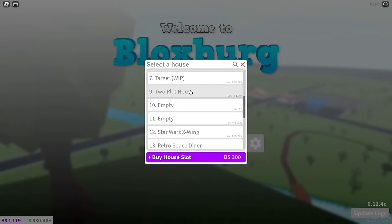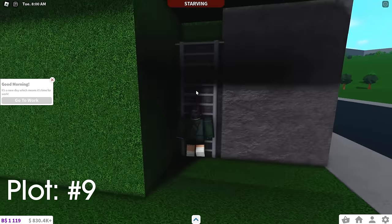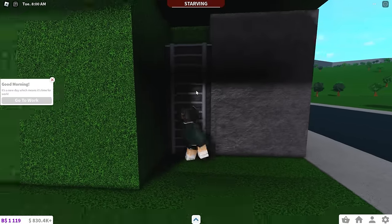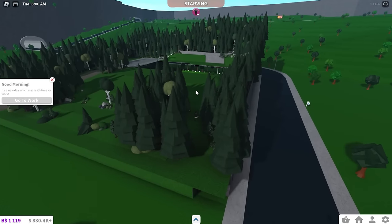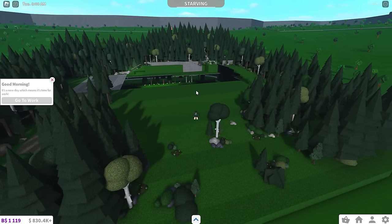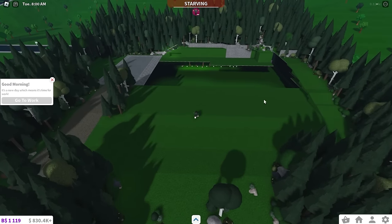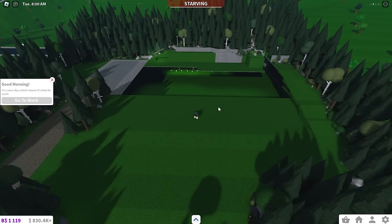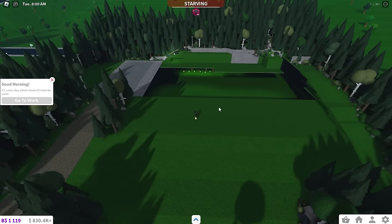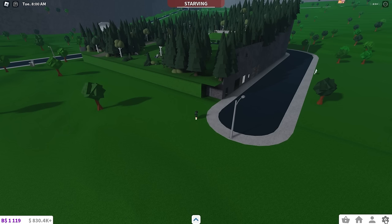The next plot is called Two Plot House. This build actually has a cool story behind it. Long story short, I was trying to build Bloxburg's first ever two-plot house for three years straight. I was five attempts in at this point when I built this. I gave up on it, and there's a huge gap here because there was a house — but I deleted it, because long story short, I kind of copied people for it. It was a cool project but never really worked out.